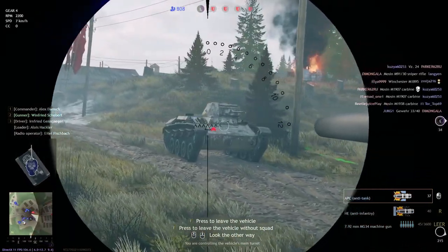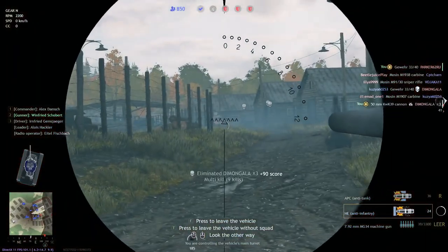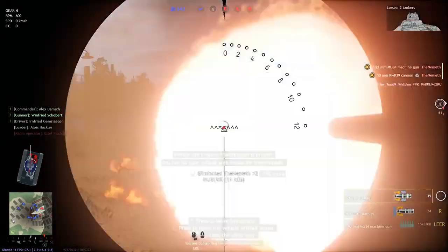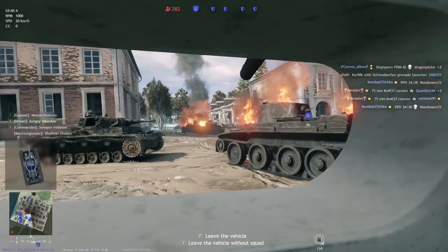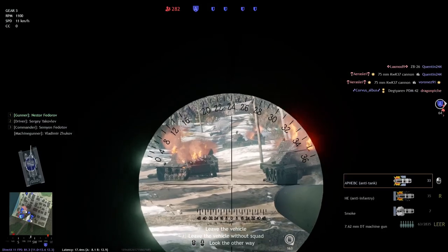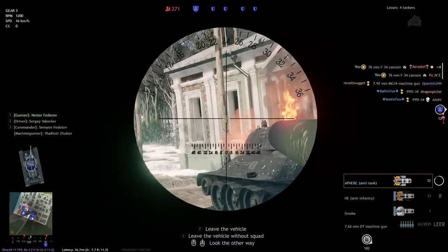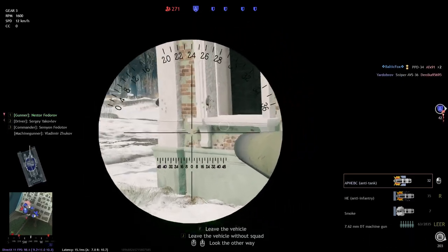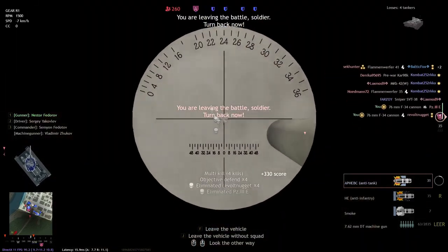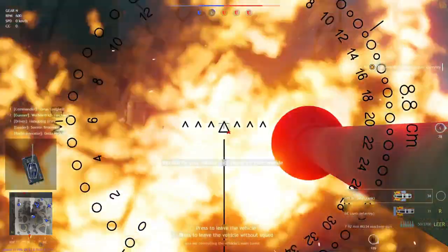Bunkers are one of the biggest and best invitations for your tanks — bunkers are defenses, but also coffins at the same time, because people in bunkers usually want to stay in the bunker and don't want to run away, so shooting high explosives into them is very nice. Bunkers, especially on D-Day maps, have machine guns that people mount to shoot your teammates, meaning you can always find some nice targets. D-Day maps can be impossible to win for attackers as long as the bunkers are active. So the D-Day map is one of the few maps where I instantly start with a tank instead of infantry, because blowing up these bunkers and destroying all of the machine guns is absolutely necessary to win.